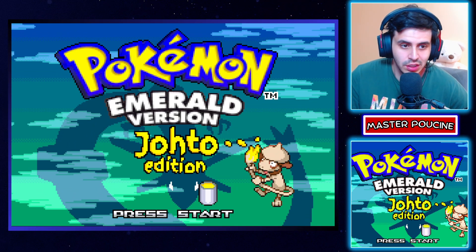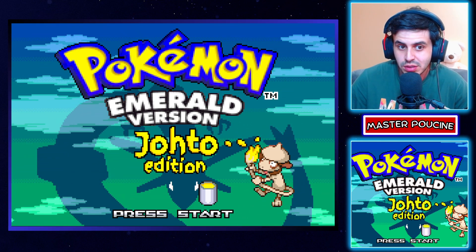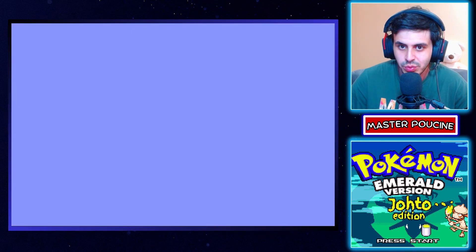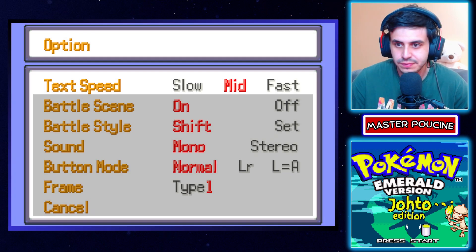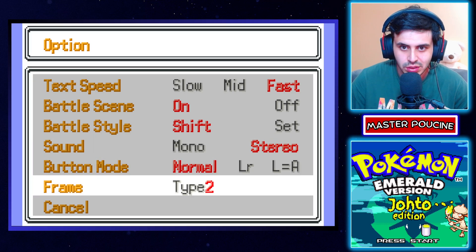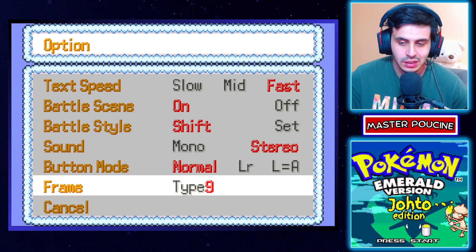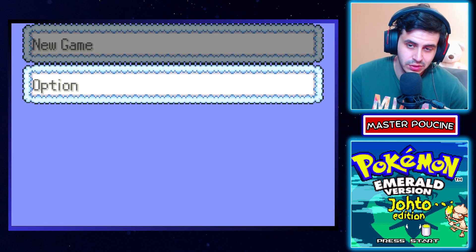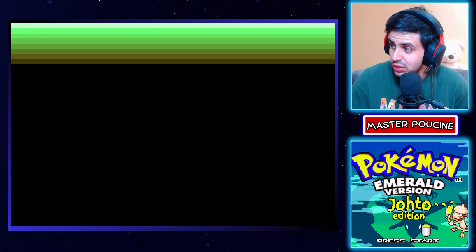Today we are playing Pokemon Emerald Johto Edition, a completed GBA ROM hack created by Ridley. It's a ROM hack of Emerald, as you can expect. The latest version is version 1.1. You can find all the information in the description.